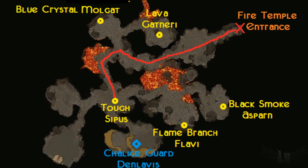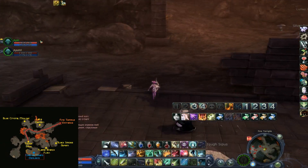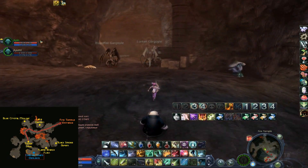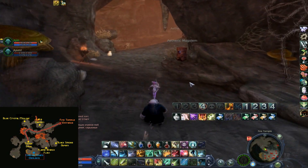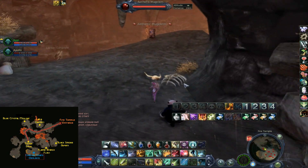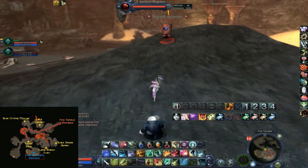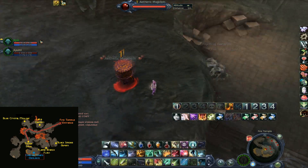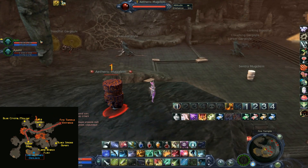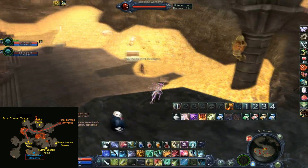If you have the campaign quest to find Enlavis, he is down south here. From Cephas, just run southwest and kill these mobs out here too. Be careful of the mobs in this area - they aggro pretty easily, especially the pets. Some of the mobs hide under here. And there's Enlavis.